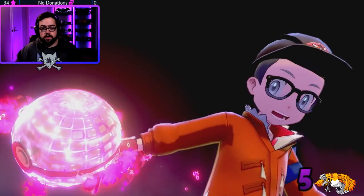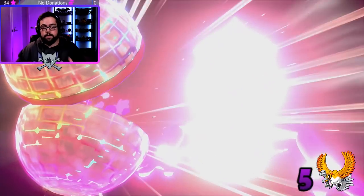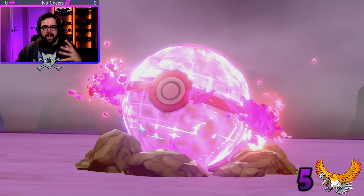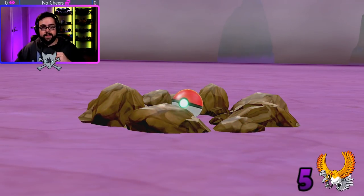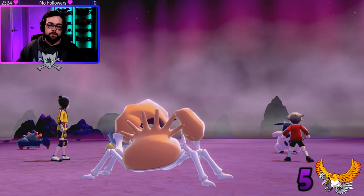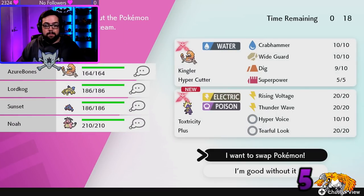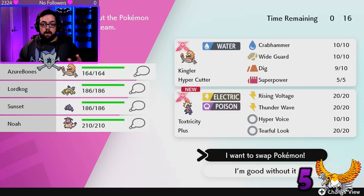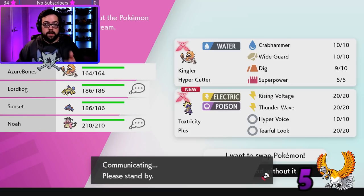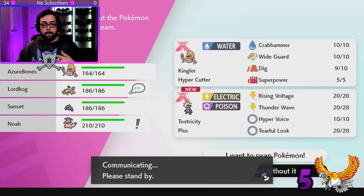Our first Pokémon was Toxapex. I'm going to go ahead and catch it but leave it for somebody else to pick. I actually got a pretty good pick right off the bat — Rock is four times effective against Ho-Oh. One thing to know is that you only get four lives throughout the entire adventure, so be very careful. Try to pick tanky Pokémon that will be super effective along the way, and maybe avoid very tanky opposing Pokémon since they'll take longer to kill.